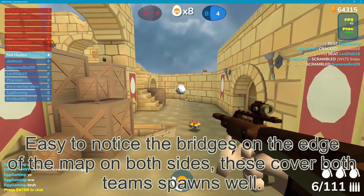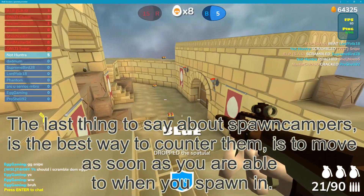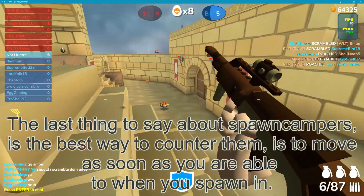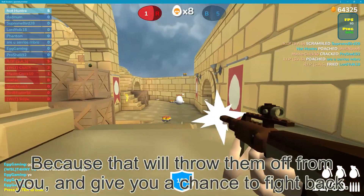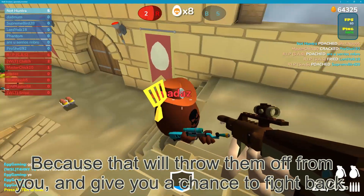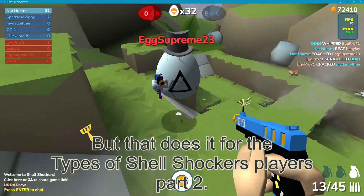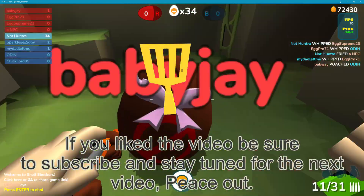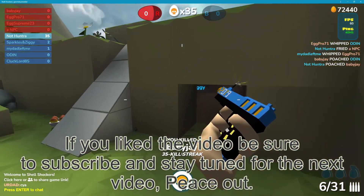The bridges on either end of the Palace Siege map cover both teams' spawns well and are easy to notice. The best way to counter spawn campers is to move as soon as you spawn in, because that will throw them off and give you a chance to fight back. That does it for the Types of Shell Shockers Players Part 2. If you liked this video, be sure to subscribe and stay tuned for the next video. Peace out.